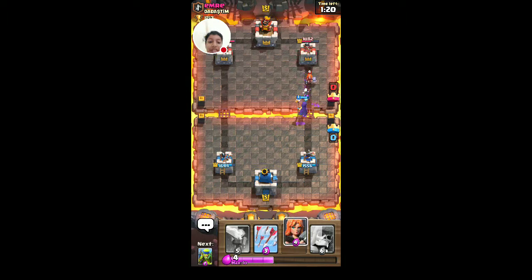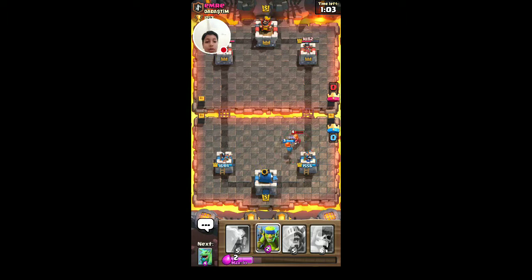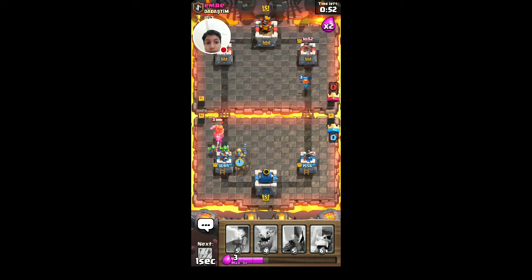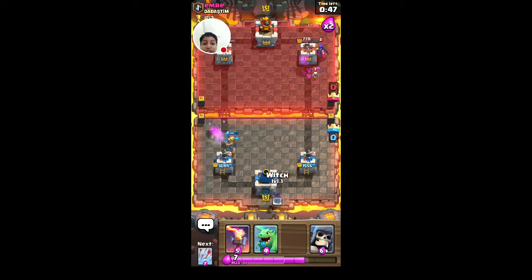Once I was going for a Giant Skeleton, Valkyrie, and Witch strategy. Valkyrie came and then the Witch attacked and that was it, I was done. Literally, that's the worst thing that happened in my life in Clash of Clans.